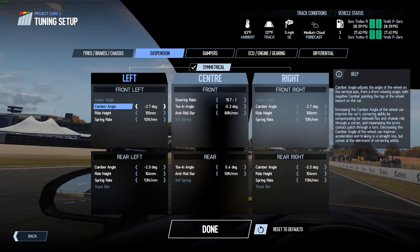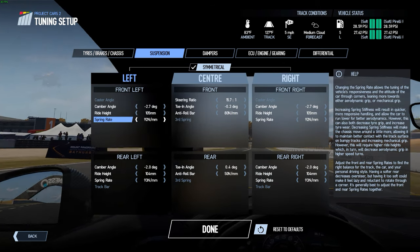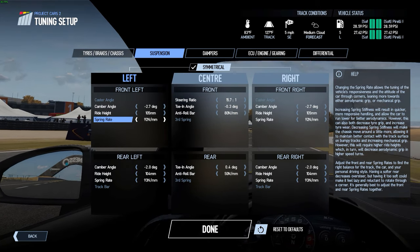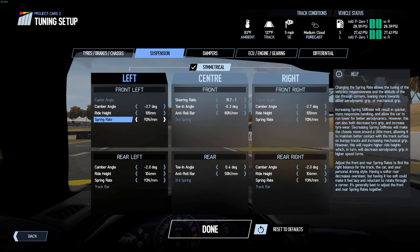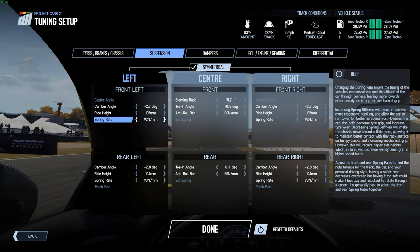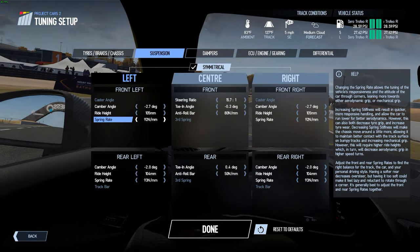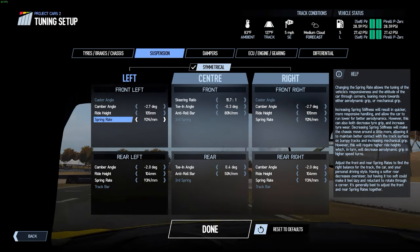I lowered the spring rate - I softened the spring rate on the front because this car is super understeery. It's all-wheel drive, and it definitely can handle some oversteer instead of understeer. It's still kind of understeery even with it being slightly softer on the front, which makes for oversteer. Everything else I kept the same - it looks all pretty default to me from what I remember.